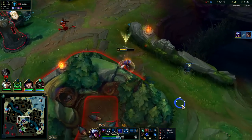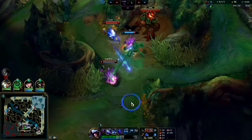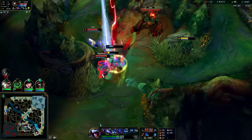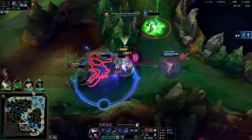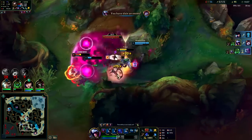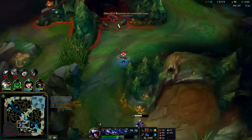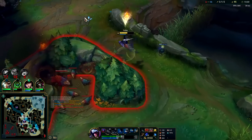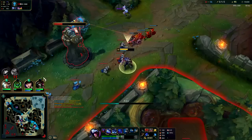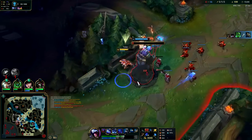An auto attack with your Q applies the extra R damage on your next auto. This is a dumb fight — there's no reason to fight this, my R is on cooldown, and there's three of them here. Lulu just flashed. That's triple Gore Drinker right there. That Renata R was actually really good — the one she used mid was good as well, just didn't translate to anything because Evelynn is melee so she couldn't even hurt TF. We'll be able to wrap this game up — I think this will be a pre-30 minute game for sure.